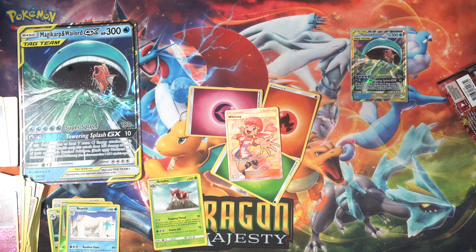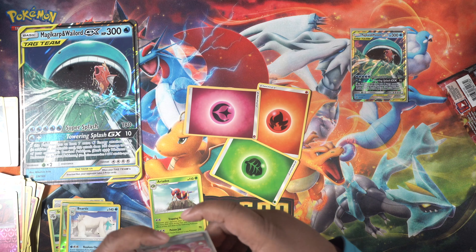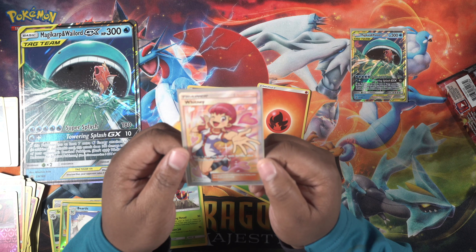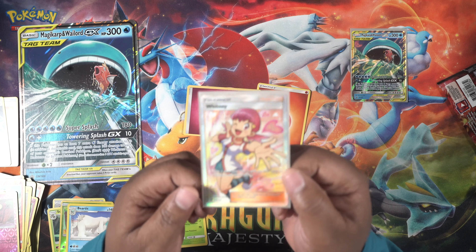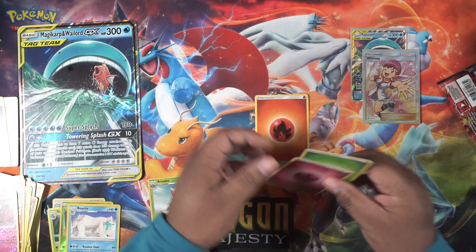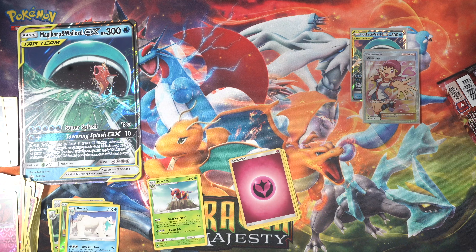Let me tell you what Whitney does. Draw a card, draw a card, then draw two cards for each Whitney in your discard pile. That is really cute — I know a lot of people love these cards. And I actually needed one. So that's what I pulled from my Magikarp Wailord GX box. Thank you guys for watching, and let me know in the comments below what you thought.